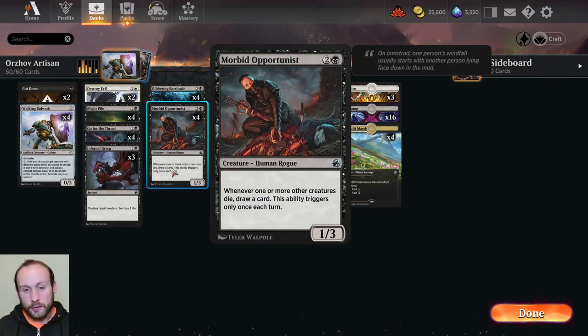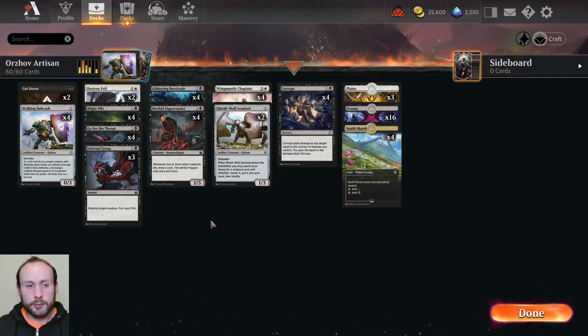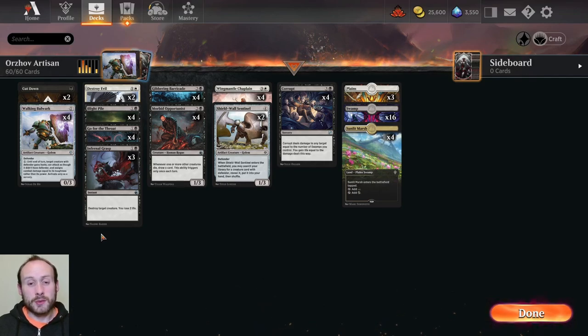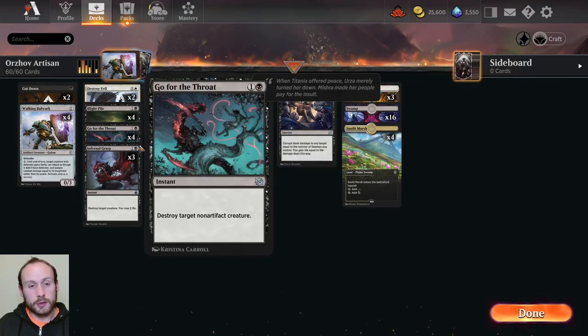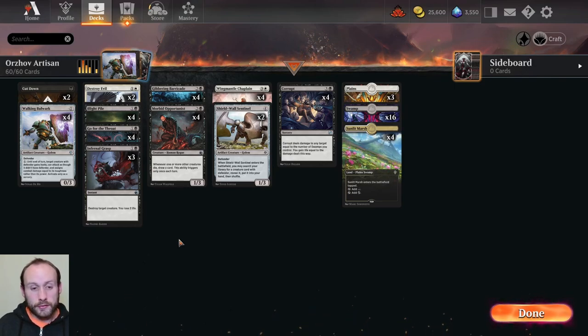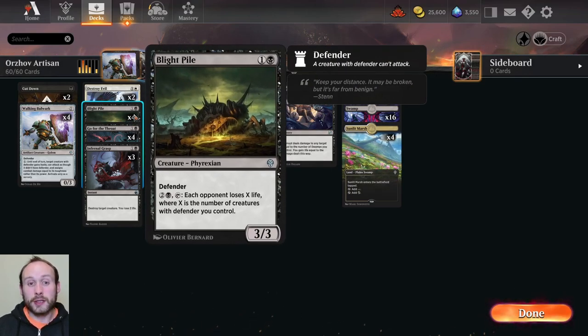Morbid Opportunist sacrificing those birds did a great job too. The only thing I think we could probably change is maybe take out Destroy Evil for another Cut Down, or have some other early removal. We do have a lot of removal. One of the weaknesses against this deck is when playing against Mono Red — if they get a lot of damage in early before we get our defenders out, and our defenders aren't flying, so Phoenix chicks come over the top. Infernal Grasp isn't great against Mono Red because we don't want to lose life.